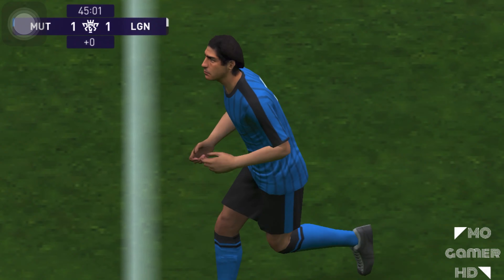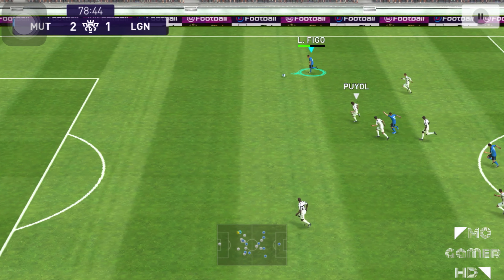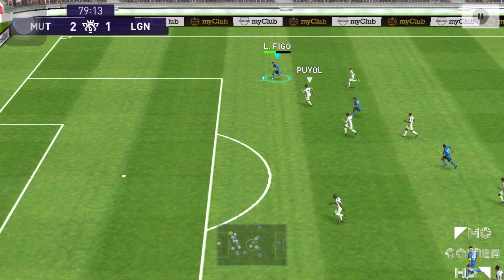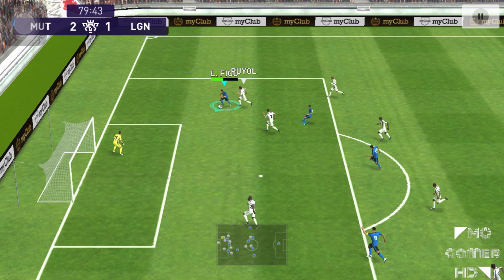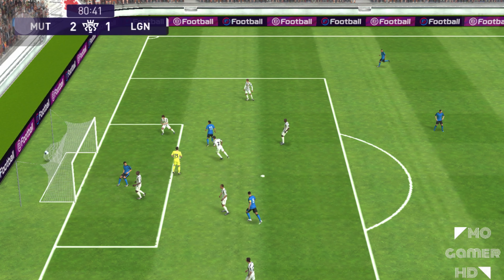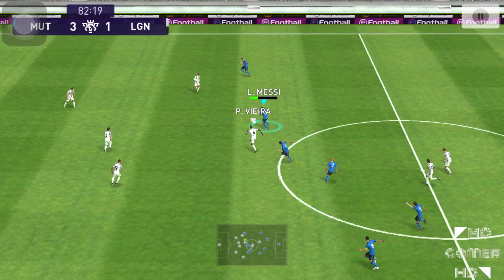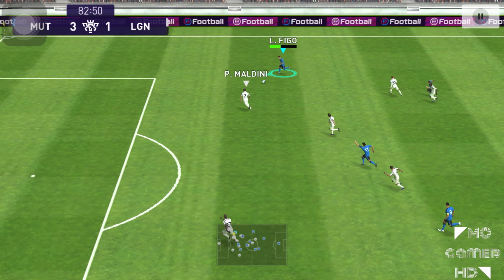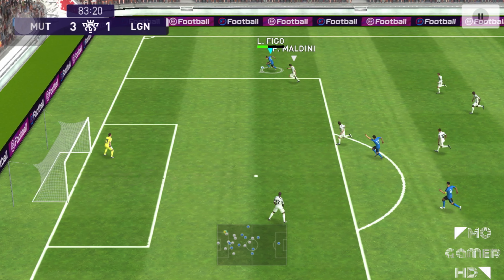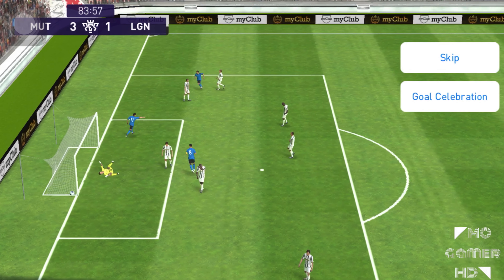Zamorano plays a backheel to Messi, and Luis Figo makes a great run on the wings — testing his pace. Figo gets a fake shot in and Zamorano is in the right position at the right time to finish freely. Then Messi feeds Figo on the wing, who delivers a beautiful cross to Zamorano — and he gets his hat-trick!